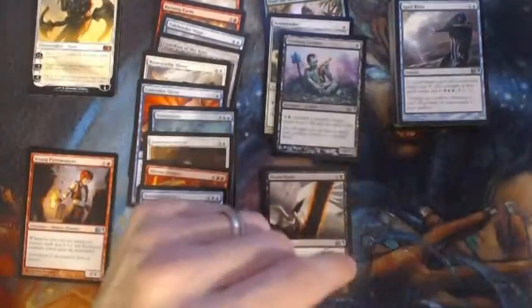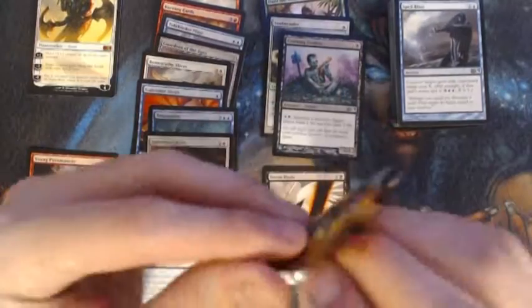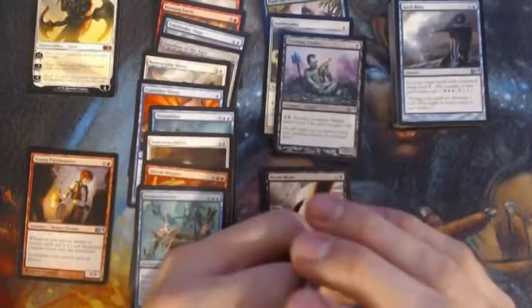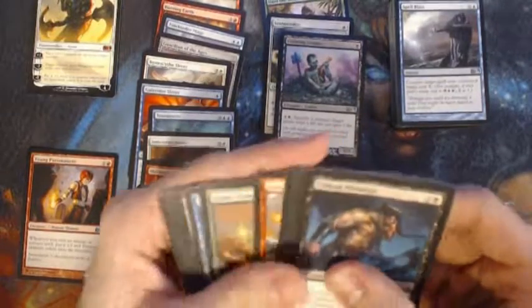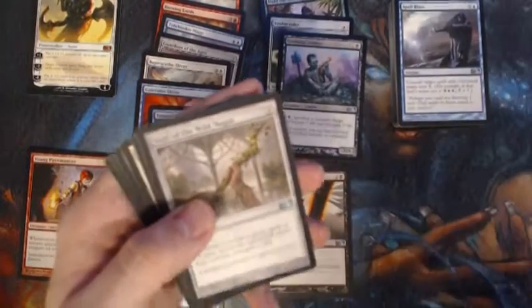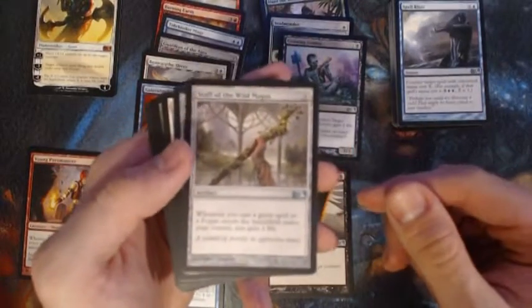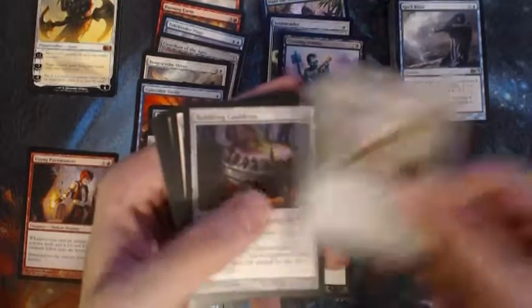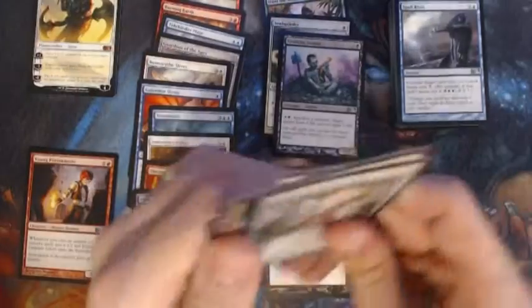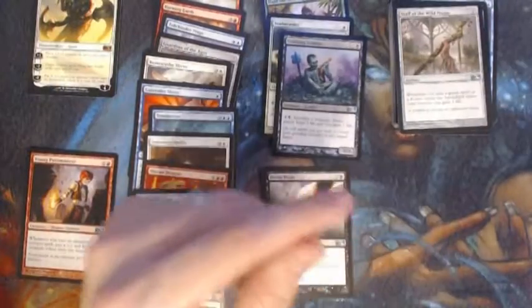In M14 here, still an affordable box — most places you can get it at or below MSRP. The way magic boxes are going up in value, it's always worth investing in some of these older sets while you still can get in on the cheap. Staff of the Wild Magus, Bubbling Cauldron, Congregate, and a Vastwood Hydra. What I've learned in the business over the years: anything with the name Hydra in it usually is worth at least a dollar.